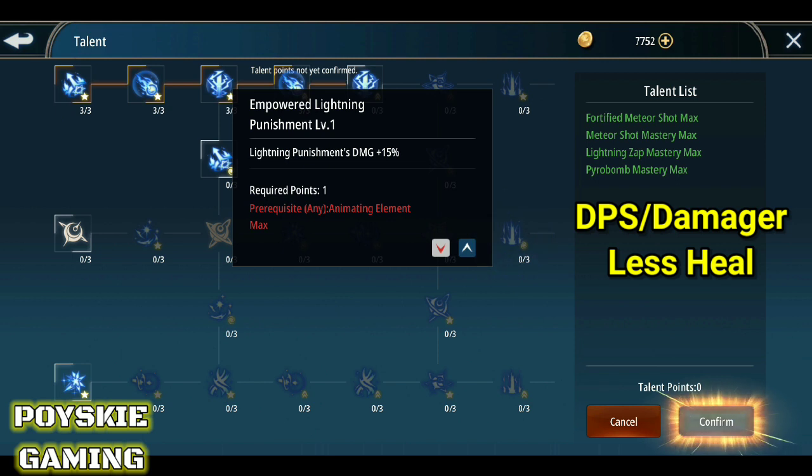Empowered Lightning Punishment — sa level 1 nya, 15% yung dagdag na damage. Kapag nilevel 3 mo yan, siguro mas mataas pa yung pwedeng madagdag diyan sa damage.